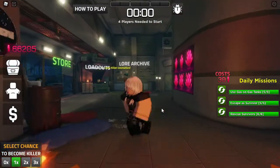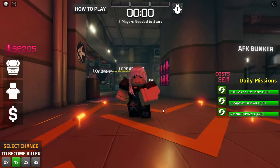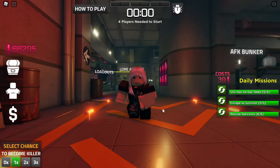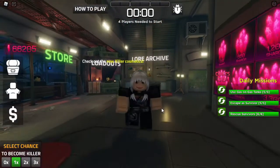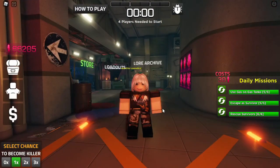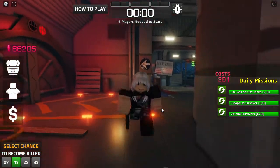That's the first condition. The second condition is how to activate it — you activate it when you crouch. Of course, not here at the lobby; the lobby has no effect. It works when you are in a round, so let's go to a round and talk about the second condition.